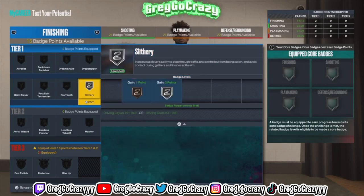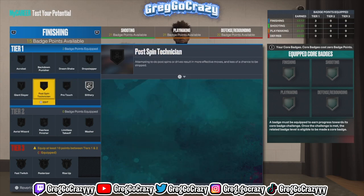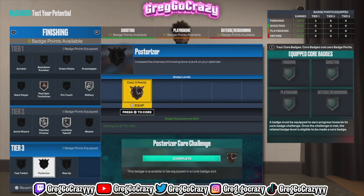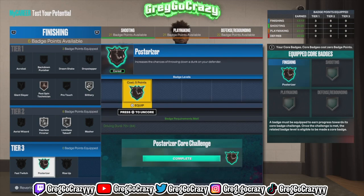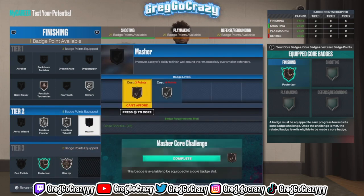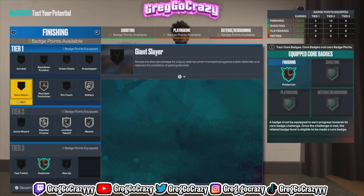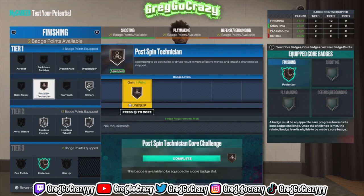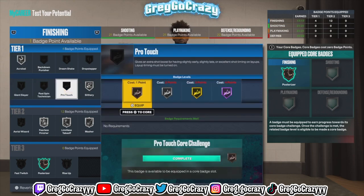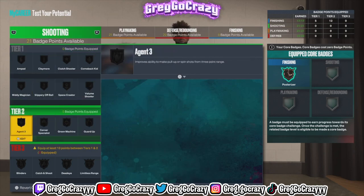He does get silver slithery — that's kind of like slithery finisher from 2K22. I did put on post pin technician if I want to post a little guard up. I put fearless finisher on silver, posterized on bronze as a core badge so I can dunk on somebody if I want. I put masher on silver. Area wizard I'm not really going to use because catching lobs isn't really my style. I threw on some other badges just to fill slots — I wasn't really digging deep into the finishing badges.